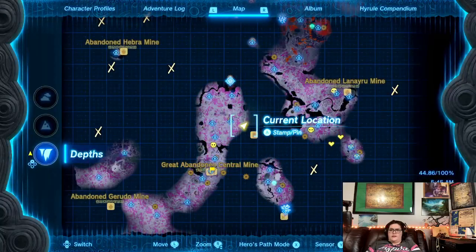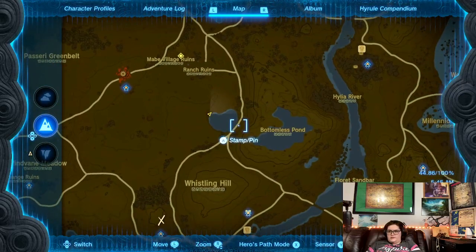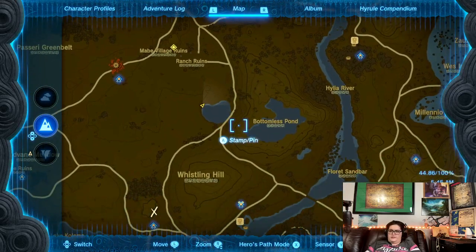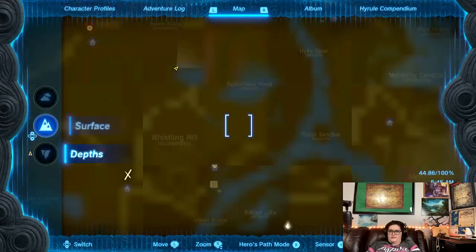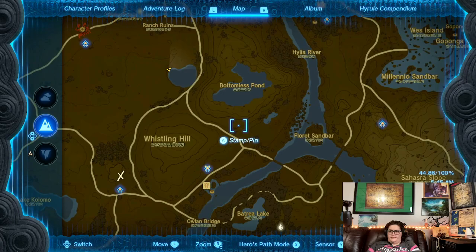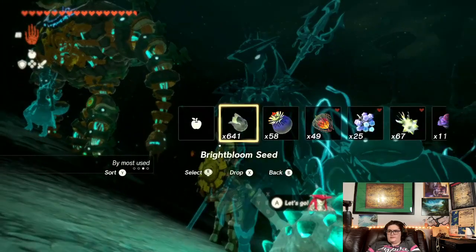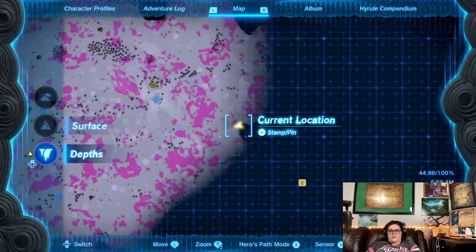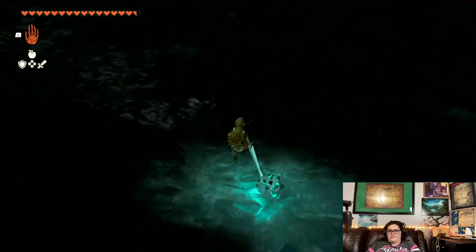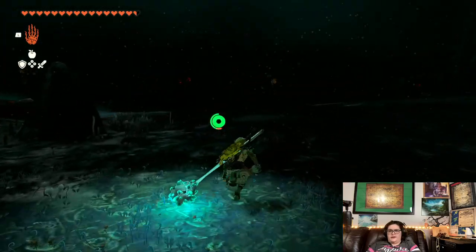We go looking for another bargainer statue to see what goodies we get for finding another one. Is there anything above that might get us closer to him? It doesn't look like it. He's like right over here, but part of the problem is there's a lake in between, so I need to go around this lake because it's a body of water that's not going to let me pass.